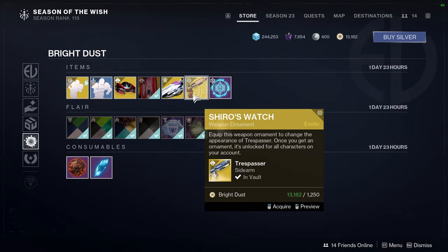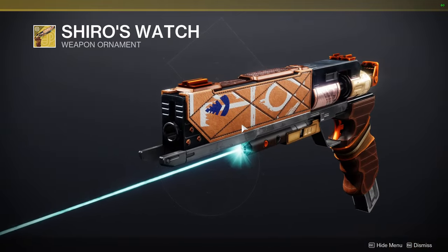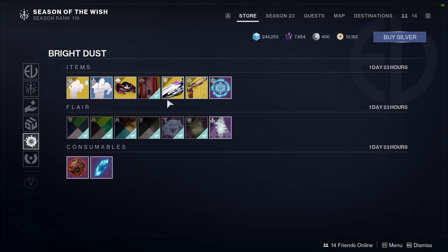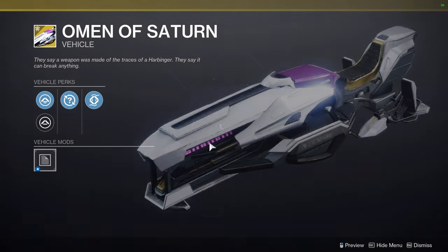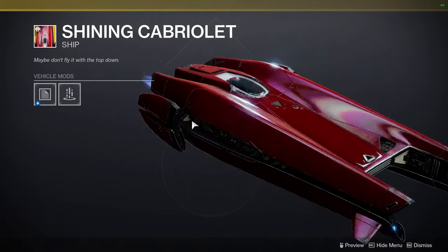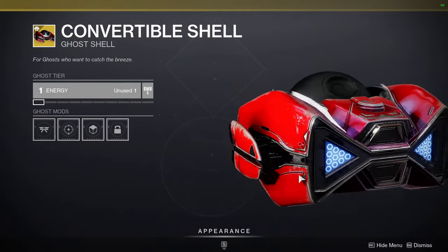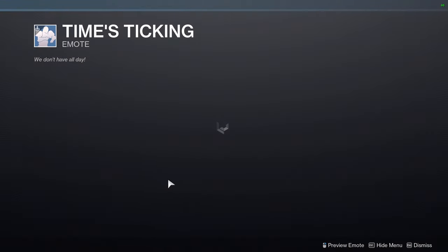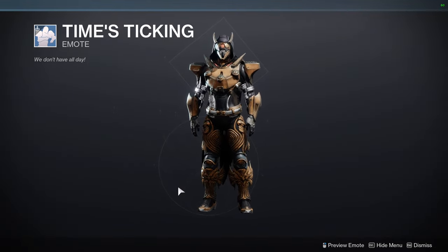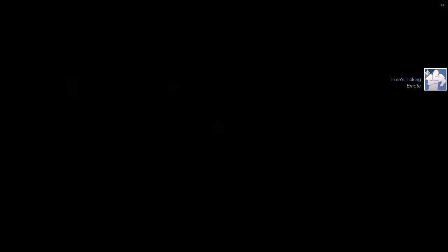For the items at the bottom, we have Shiro's Watch ornament for the Trespasser, which I think is kind of lame — the season pass ornament from when it came out was way better. We have Ominous Saturn, Shining Cab Roulette, Convertible Shell, and Time's Ticking — I like that one specifically for thumbnails.